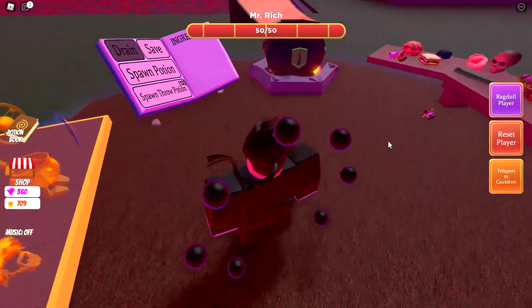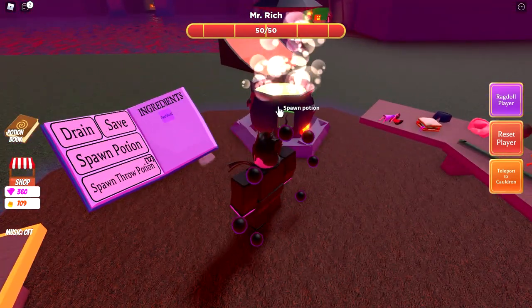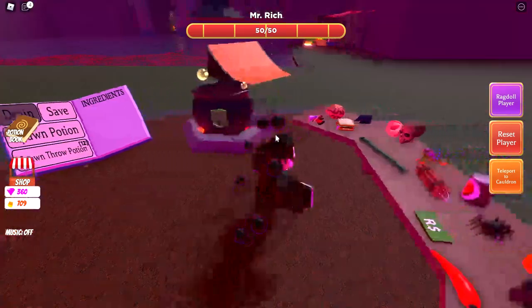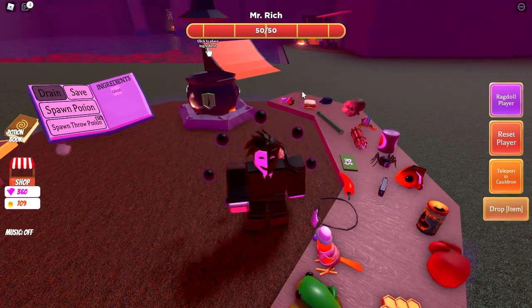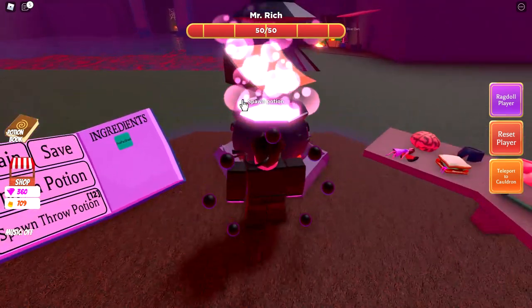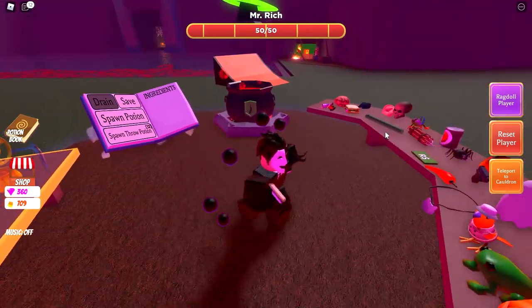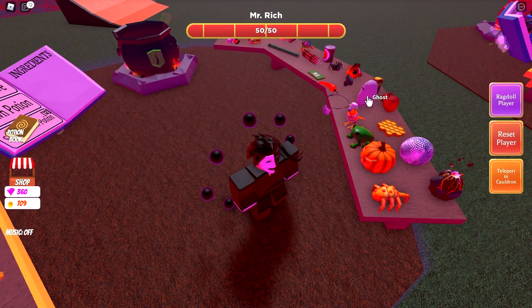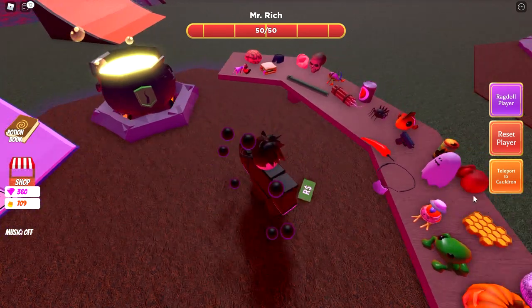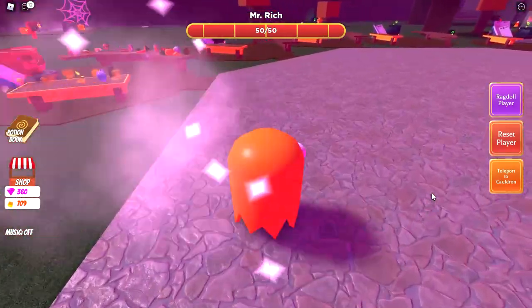Potion 284 is one Ghost and one Brain to give you Red Pac Ghost. Potion 285 is one Ghost, one Brain, and one Fairy to give you Pink Pac Ghost. The last and final potion is Potion 286: one Ghost, one Brain, and one Dynamite to give you the Orange Pac Ghost.